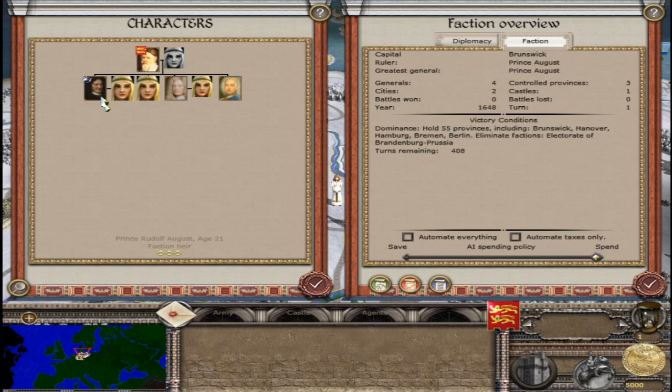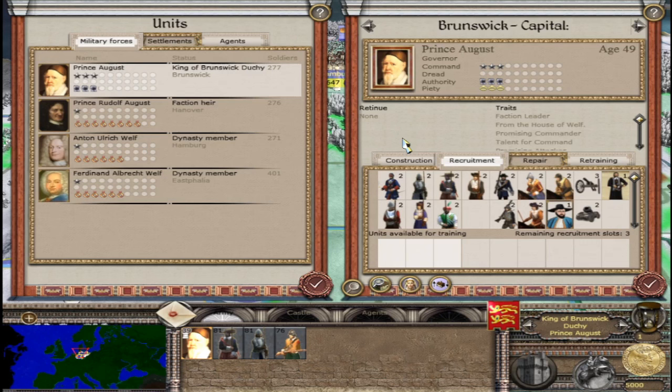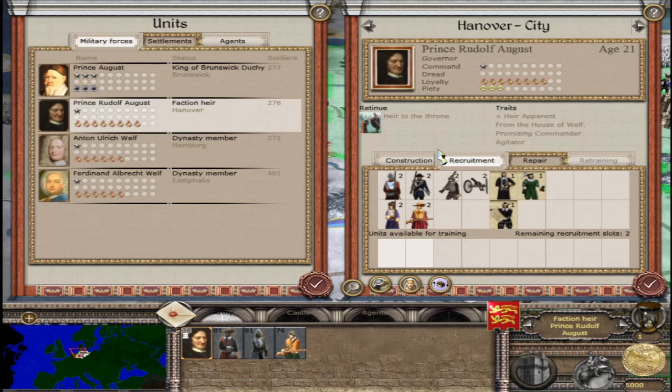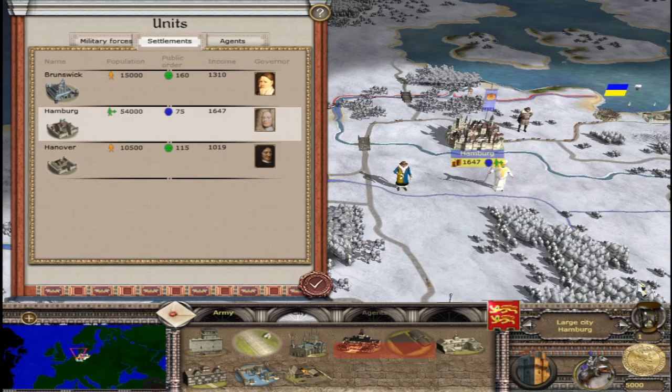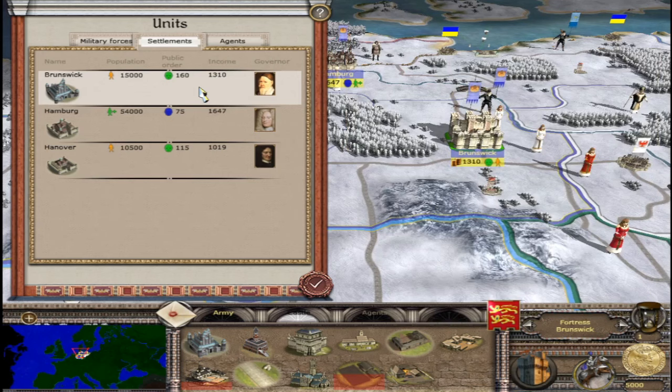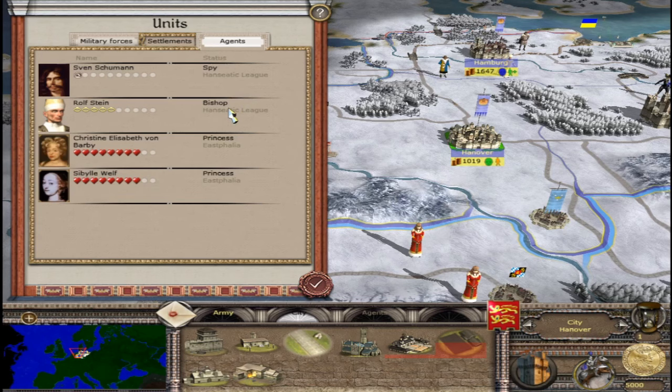In the family tree, Prince August and his heir Prince Rudolf August. Prince August is 49 years old with 3 commands, no dread, 3 authority, and 3 piety. From the House of Welf, his traits: promising commander, talent for command, promising attacker, political animal, and smart. The faction heir has 1 command, 8 loyalty, and 3 piety at 21 years old — heir apparent from the House of Welf, promising commander, and agitator. Settlements: Brunswick, Hamburg, and Hannover. Agents: a spy, a bishop, and 2 princesses.